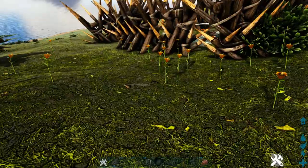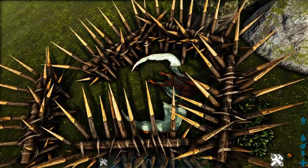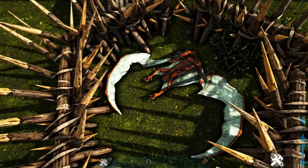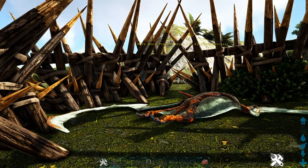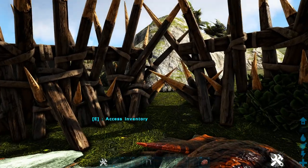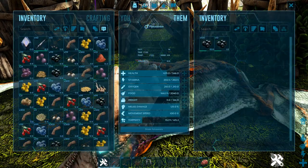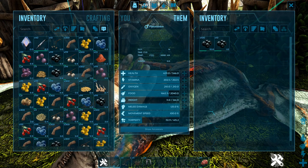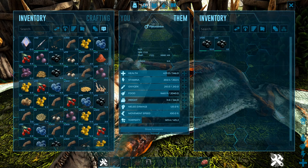Let's just get straight into the video. We're going to be testing this on a PT — just a quick example, because I know if I do something that eats berries or plants, you aren't going to believe me. So we've just got a normal level 42 Pteranodon here. If we go over here, obviously its unconsciousness has gone down and its food is decently low.